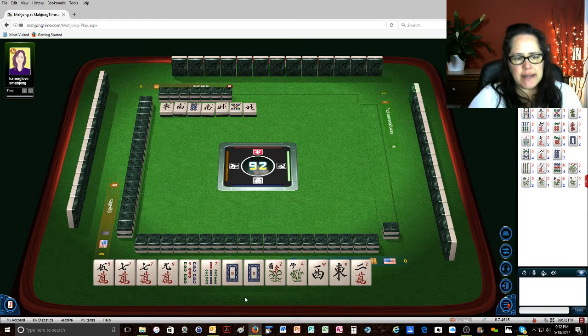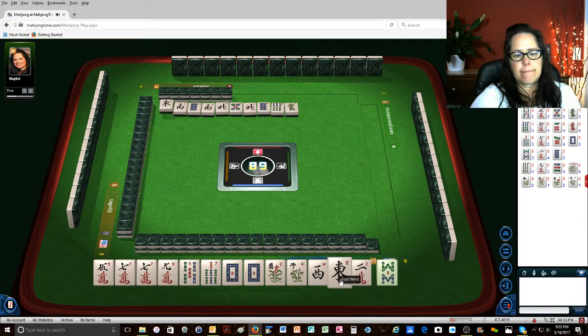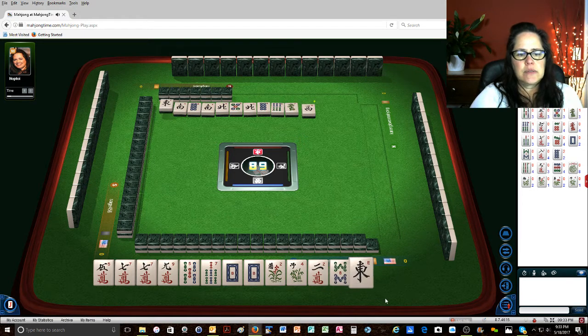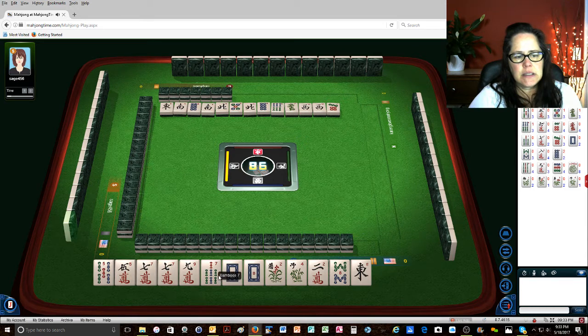5-7-7-9 dragons. 8-dots. 1-2-3-4-5-6-7. Versus 6 bamboos. 5-7-9 with flowers. 1-2-3-4-5-6. So these flowers may have to go away. Green dragon. West wind. We'll see what happens here. West wind. 5-7. The 5-7-7 dots right here. 1 character.